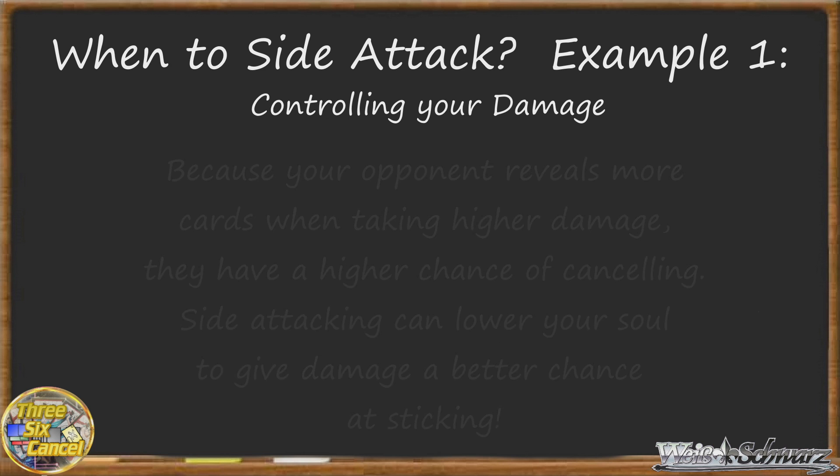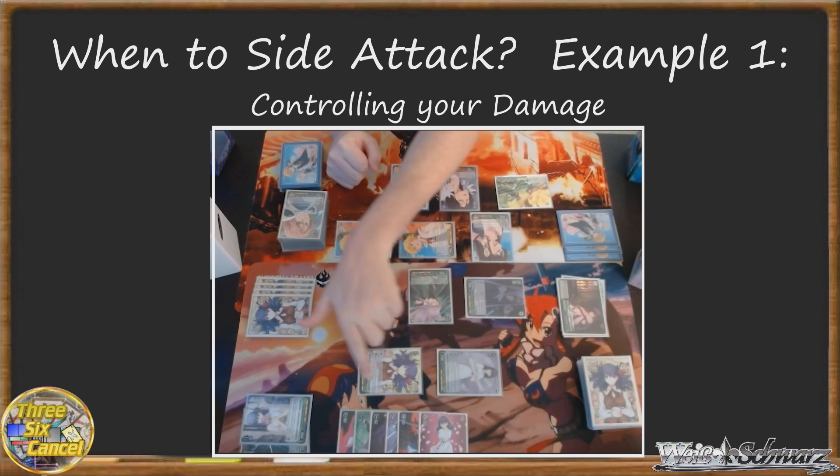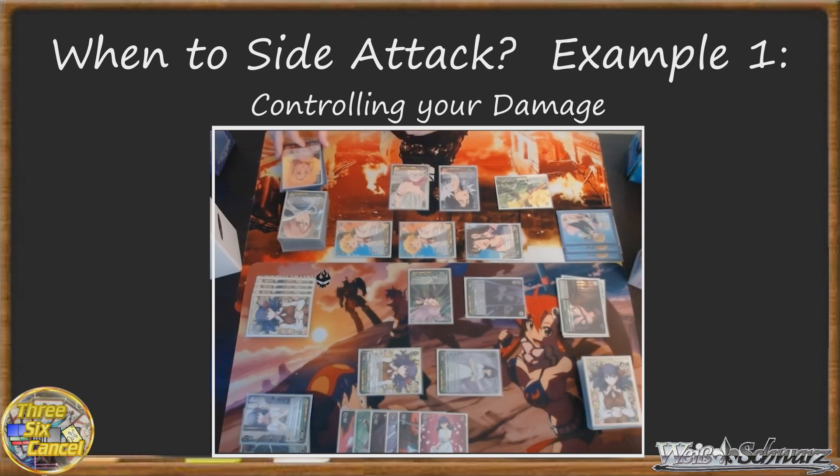Take this game state. I have a level 3 character that I can attack my opponent with, facing a level 2 character that I can easily reverse. My character has 3 soul right now, and I might trigger a 4th. However, my opponent is at level 3 and has 6 cards in his clock. I only need to deal 1 damage to him to end the game. So instead of front attacking and dealing 3, potentially 4 damage, it would be smart of me to side attack, taking a penalty of 2 for the level of the opposing character to my 3 soul, and instead swinging for 1, maybe 2 damage if I trigger. This effectively halves, or more, my opponent's chance of cancelling and living for another turn.